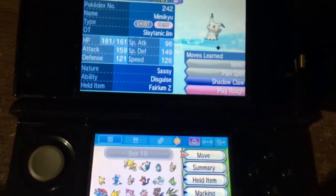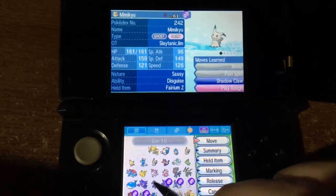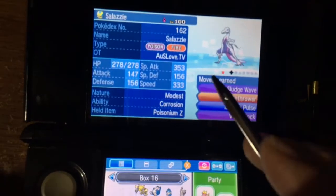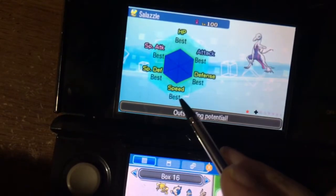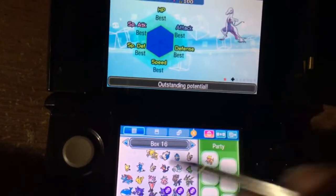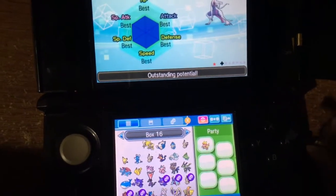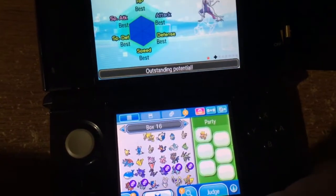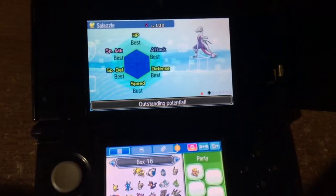This is my Mimikyu. I was like, you know what, I need a six IV Pokemon. I got this Pokemon off the Wonder Trade. It's shiny, and it's hacked. It's got perfect IVs and it's competitively trained. Like, its speed dominates — it's a badass Pokemon — but it's hacked, so I can't use it and I can't breed with it.